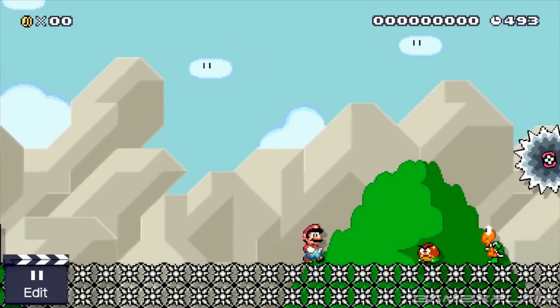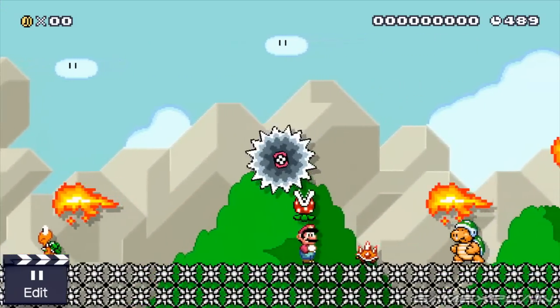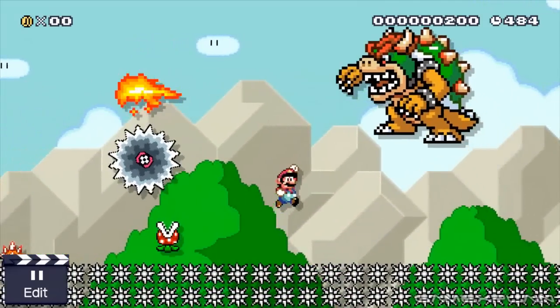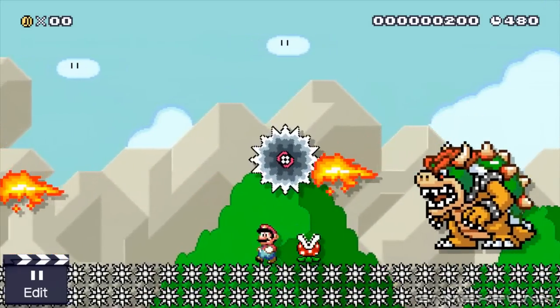The spikes aren't hurting us. In fact, nothing's hurting us — we're completely invincible. Grinders are nothing, fireballs don't do anything, Sumo Brothers can't do anything to us. Even Bowser — we're completely immune, although we do bounce off of him. So what is going on here?